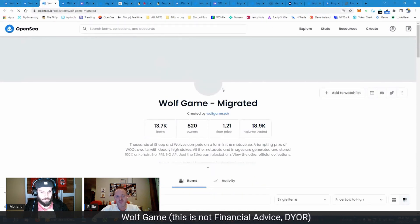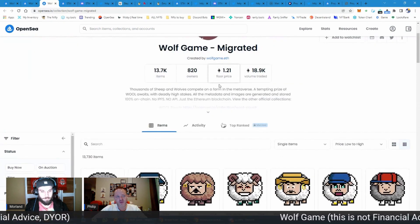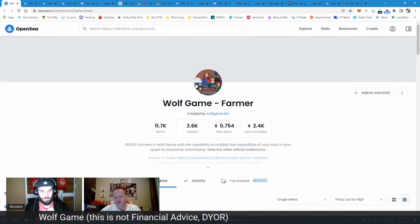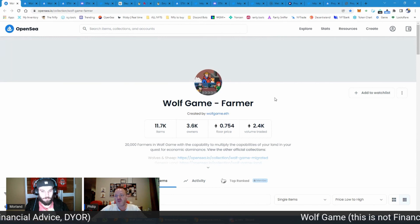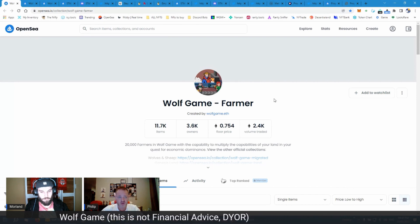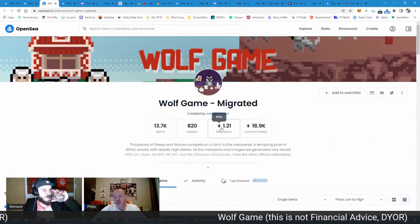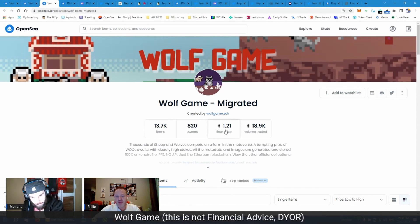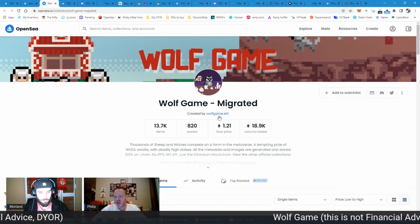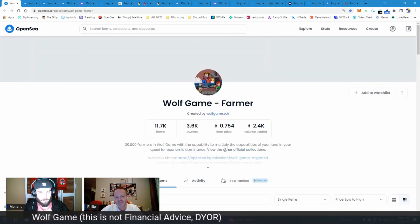If you want to get into the Wolf Game system but you don't really want to play and don't want to spend that much — these go as high as about two Ethereum — a really good play and a short-term flip I've personally been doing is with the Wolf Game Farmer. Wolf Game was the first of its type to do this, so it's always going to have that historical value. If you buy in at 1 ETH and sell at 1.4, you can do that once or twice every week and make a good return on your investment.